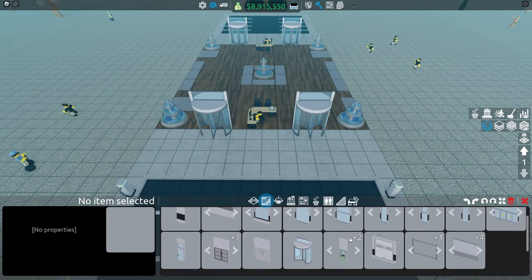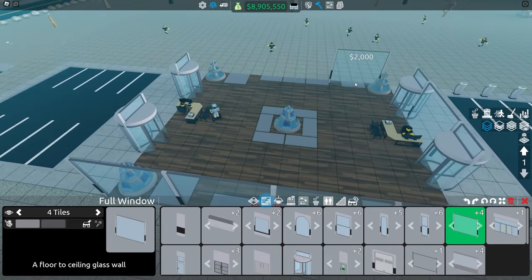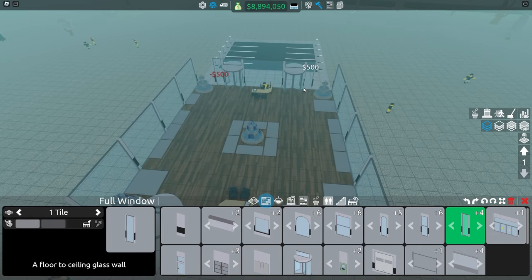We'll also put down some walls. I like doing glass because glass looks beautiful — it's really nice to look through. It's very clean and clear, and since we're going to put out elevators here, we're just going to tap in the one-tile glass like this.